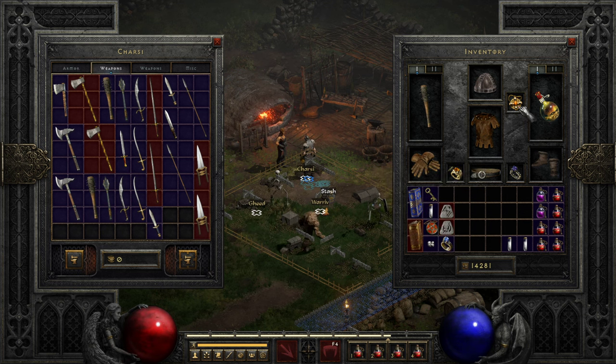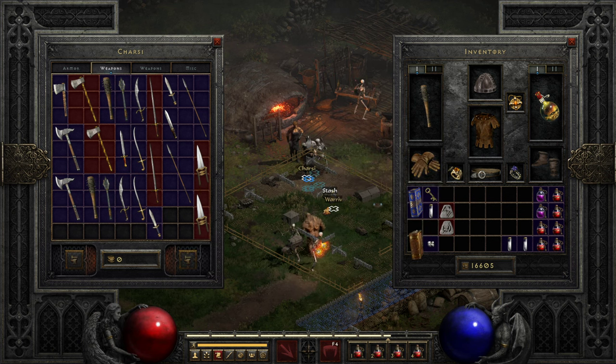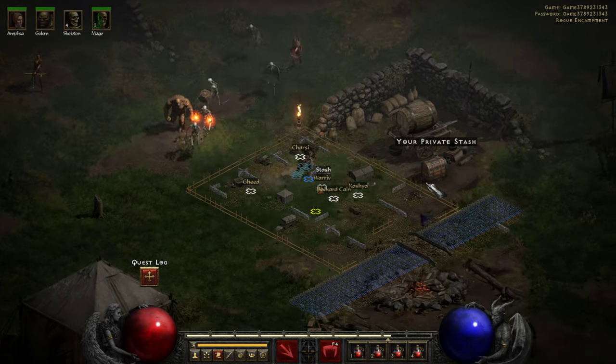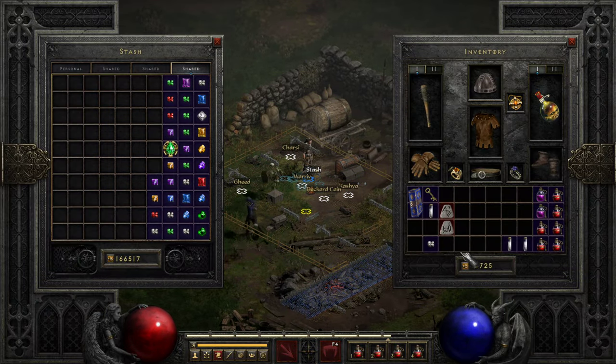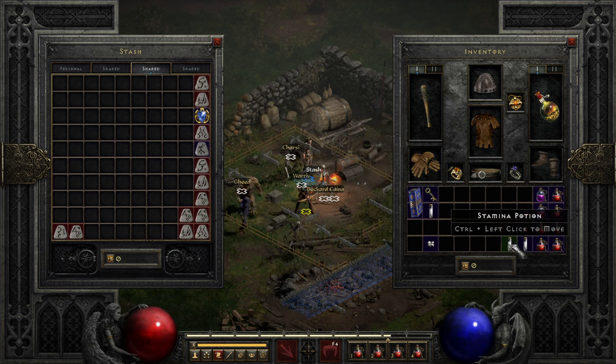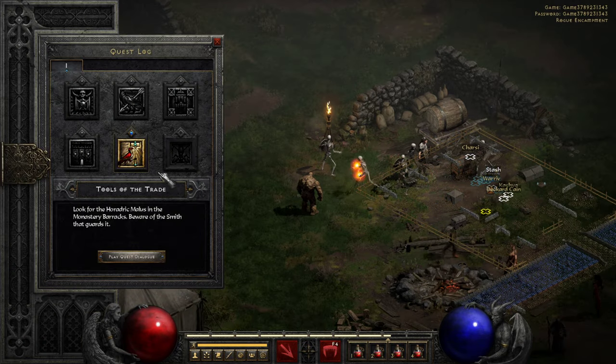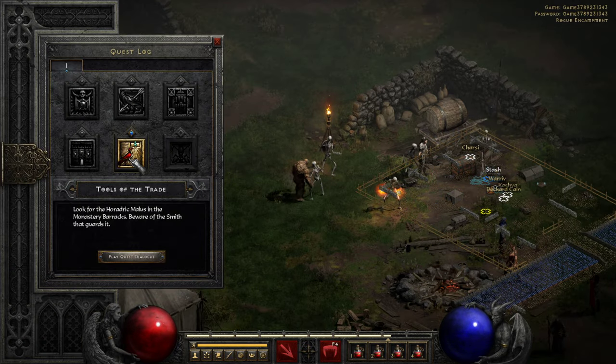Let me see — one to dexterity, one to energy. We can get rid of those. Get rid of that too cause I don't need that. Alright, next we're looking for the Horadric Malice in the Monastery Barracks.